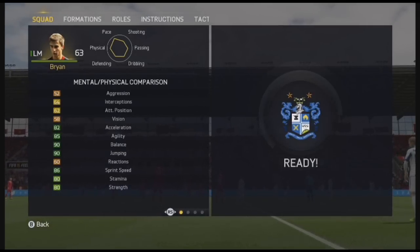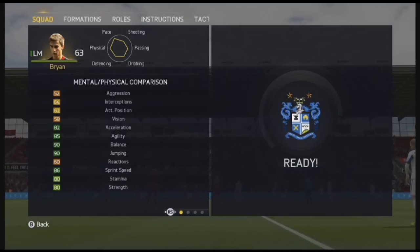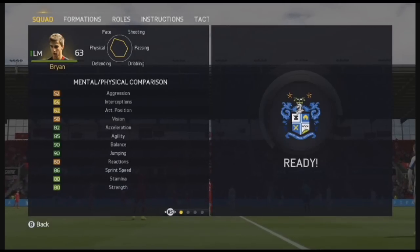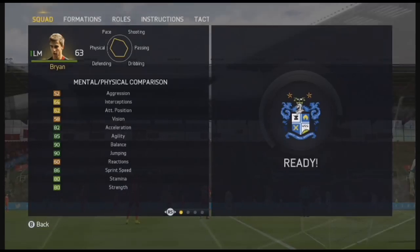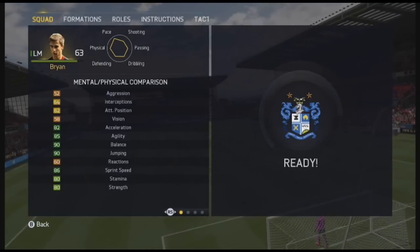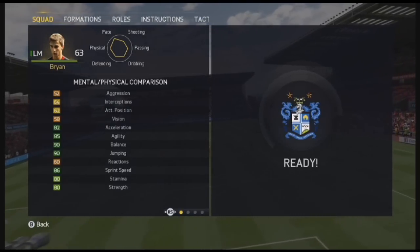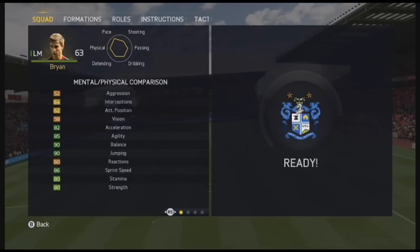Jumping into Joe Bryan's in-game stats guys, his left mid is what it says for the original card but his Team of the Season card is a left wing back or left back. His greens are so good guys: 82 acceleration, 85 agility, 90 balance and jumping, 86 sprint speed, 80 stamina, 80 strength — and honestly for a left back, these stats are phenomenally amazing.